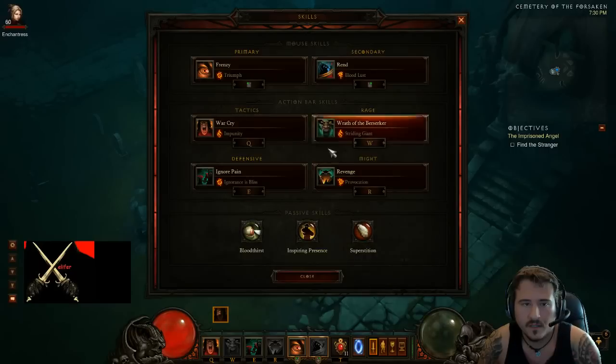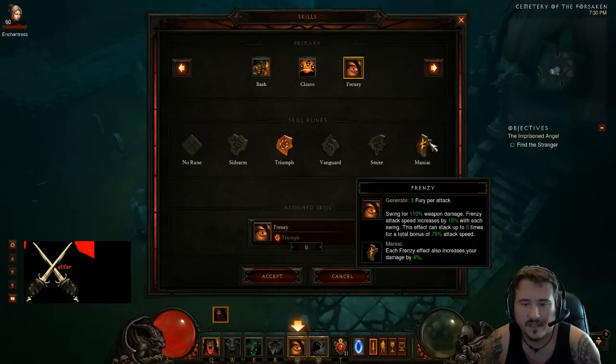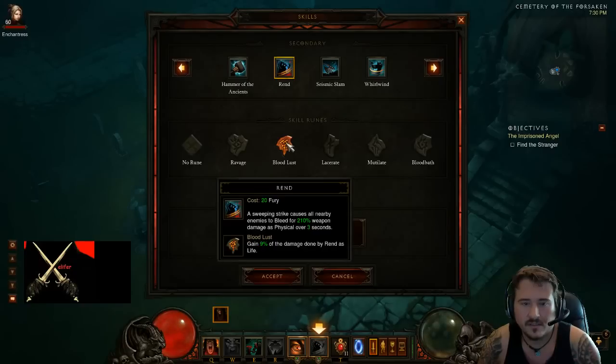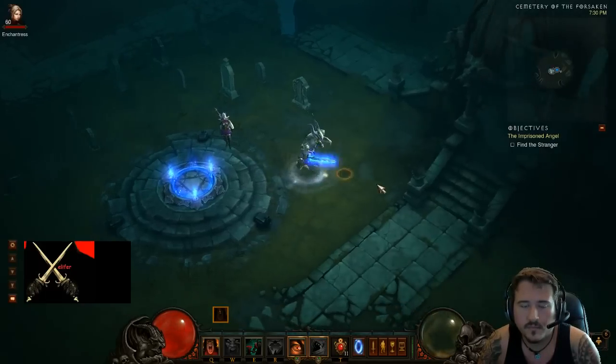I use Frenzy — Triumph — it heals you. Some people choose this or Maniac; Maniac does do a lot of damage, but I feel like you need Triumph to keep yourself alive. Rend — Bloodlust — run in, use Rend, run out, and you can AoE heal yourself. It's just a really good spell.